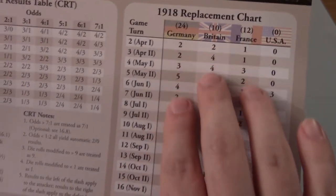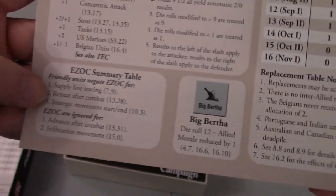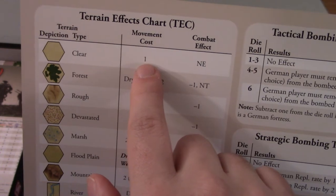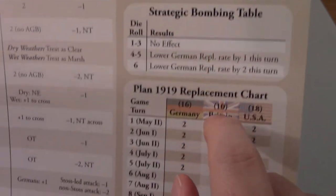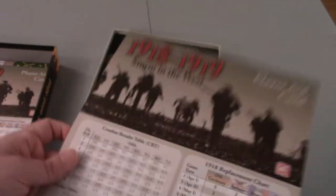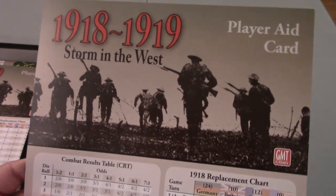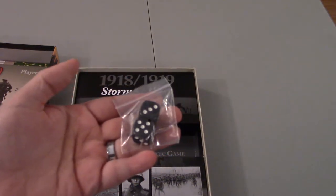Replacement charts tell you how many replacements each faction gets — the Allies have splits between Britain, France, and USA. Some summary tables and reminders, all useful stuff. Your terrain effects chart governs movement costs and combat effects. Tactical bombing table — that's interesting. Strategic bombing table. I think some of this has more to do with 1919. There's a 1919 replacement chart specific to that scenario. These seem comprehensive enough to get you as far as you need to go, and there's a nice period picture there to make you feel the time. And that appears to be it, besides two dice — black and white.